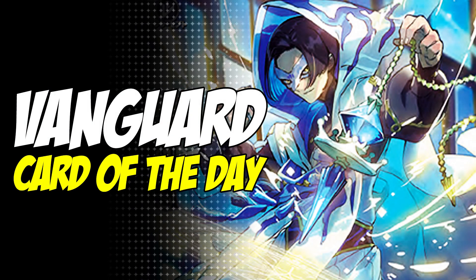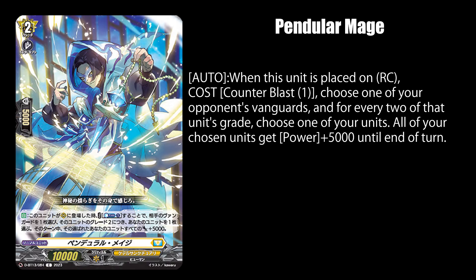Today's card of the day is Pendulum Age. This is a Keta Sanctuary unit card. Pendulum Age, when placed on rear guard, lets you pay 1 counterblast to give each of your units 5k power for every 2 grades of your opponent's vanguard.